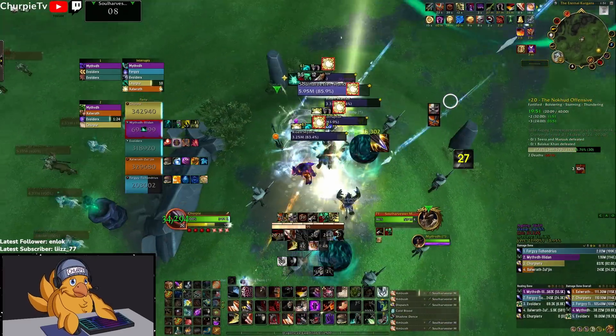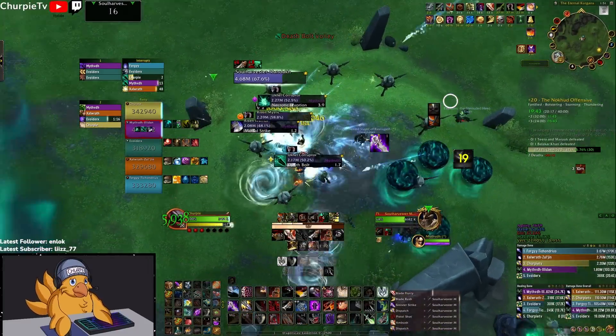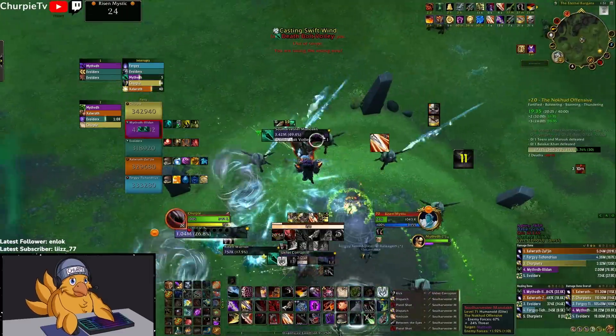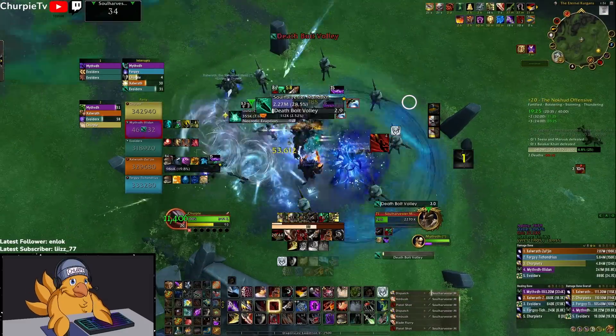We go into the next pack and start off with Solar Beam. Those orbs on the ground are the Necrotic Eruptions — they take a little time to explode, so get comfortable with how long they take to load and unload, and you should be fine.